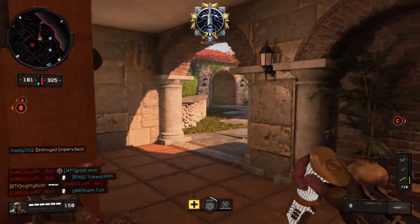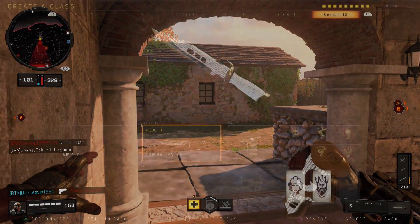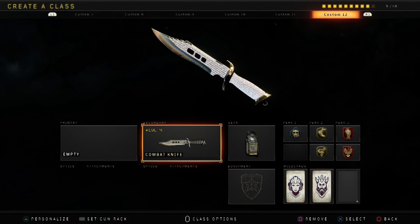I'll put on screen the setup I've been using which I find most successful. That is the combat knife with the gear being acoustic sensor, then having tap mask on so nine bangs don't affect you, lightweight and cold blood so scorestreaks don't kill you when you're on bloodthirst or moving across the map, lightweight to help you get across the map quicker, and then dead silence and tracker - which you can swap out for ghost - and having the specialist issue equipment.